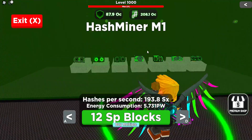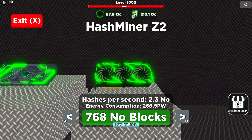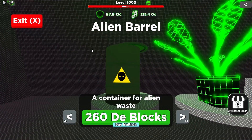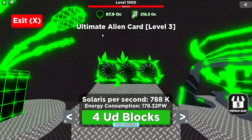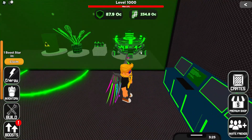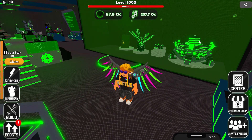So the new things in this event are the new miners, which go all the way up to 768 no blocks — quite a lot. And then the rewards: there's an alien barrel, a holo plant, an ultimate alien card, and an alien generator, which I'm really excited for because I believe that's the very first generator earned from an event. That's pretty cool.